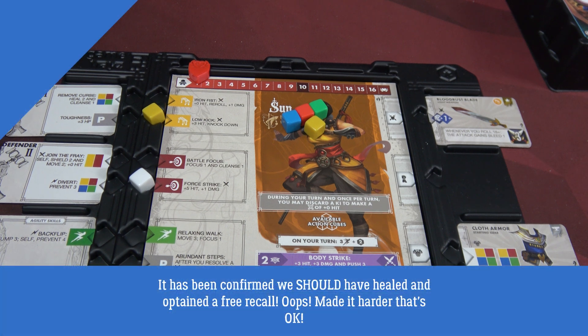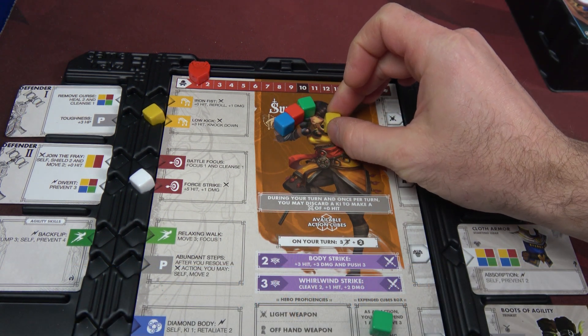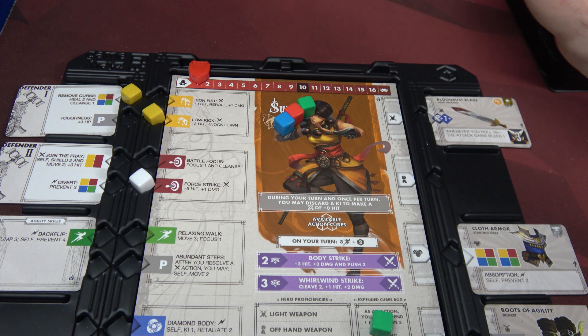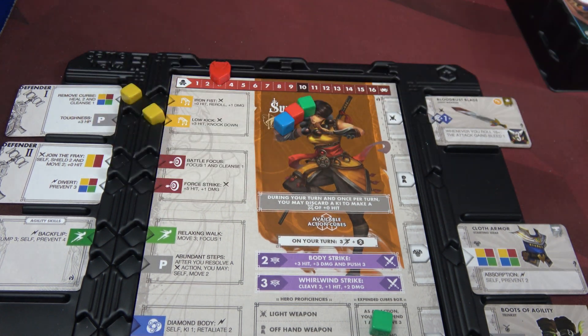We did not get to heal in between these two chapters, so sadly Sun is still at one health. I left her right on the edge. We're going to go ahead and use our first cube to remove Curse, heal two bringing us back up to three, and we're going to cleanse this cube right here on an ability I have never used.